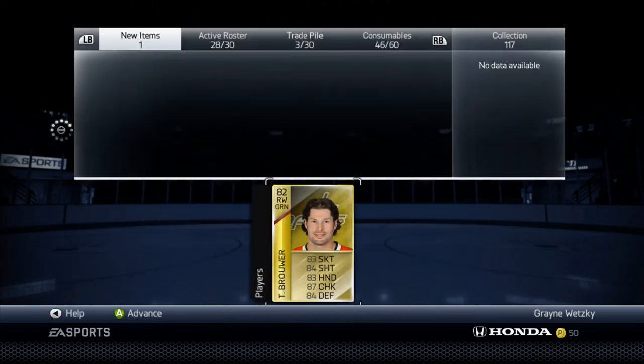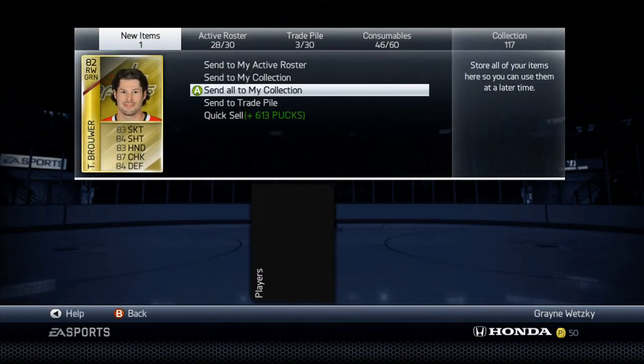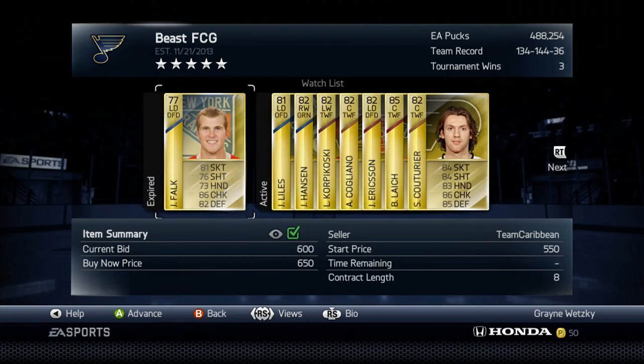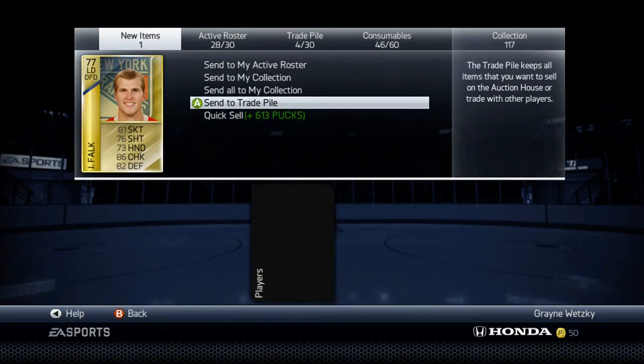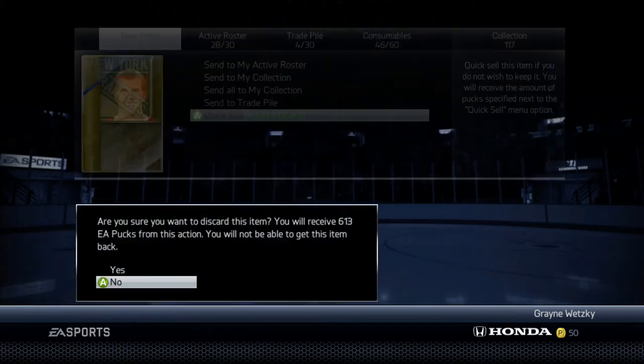And look, I got Brewer — I think it says Brewer as well — and I'll send him to my trade pile. Okay, so there's Falk. I actually got him too, so this guy's a 77. I've been on him before this, and he sells for 750, but I really don't trust that because he's below 80. Anybody below 80, unless he's a very big named player, I usually just quick sell them. There's no point in having them.